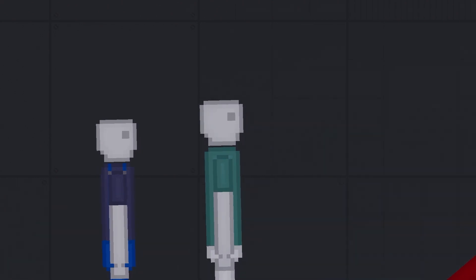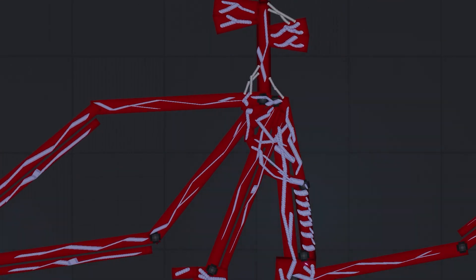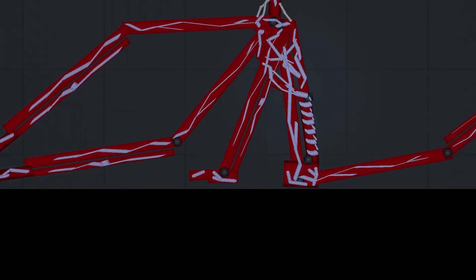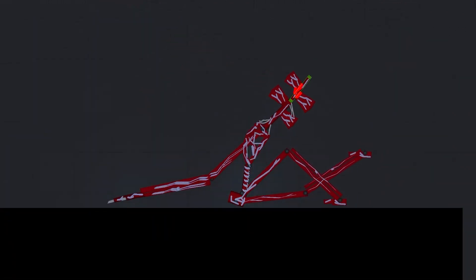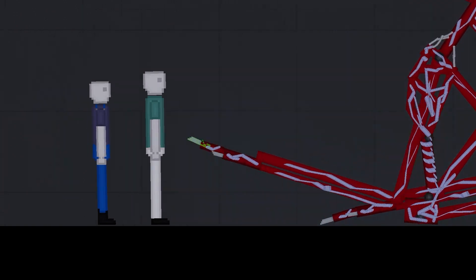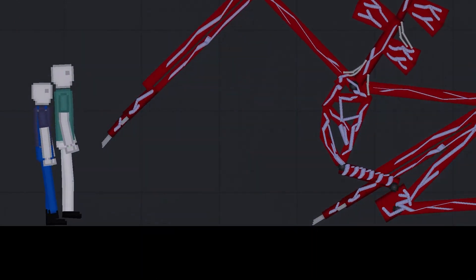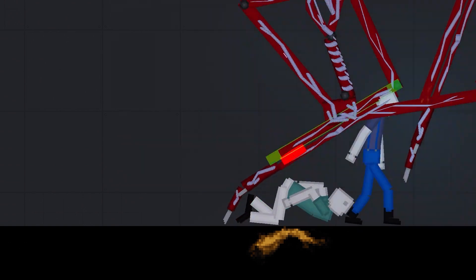This next Siren Head might be kind of the creepiest one of all, simply because of what he is. He is the Blood Siren Head, and he's basically a gigantic organ. Look at his ribcage area. He does have sharp claw thingies, and he can poke into people and inject them with his red liquid, which then transfers. It's like War of the Worlds stuff — he takes and sucks up all their juices, and then uses it as material to feed off of later.